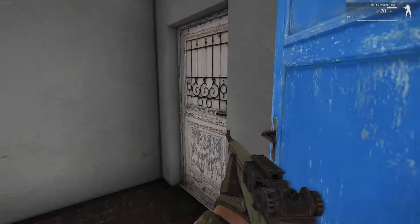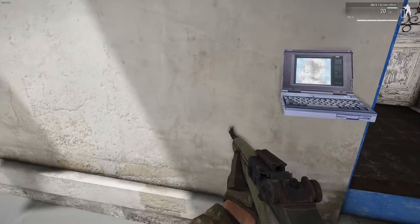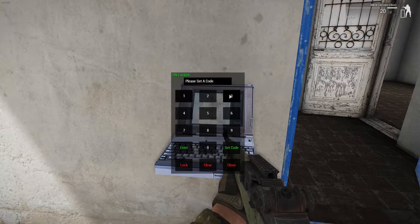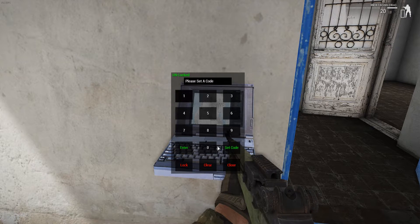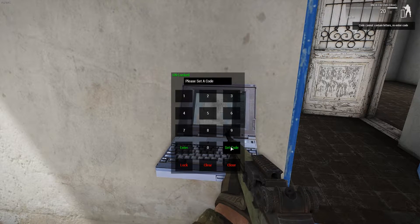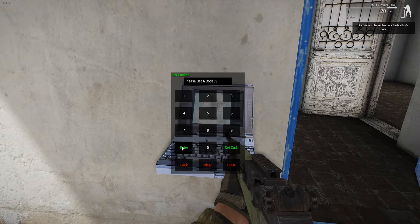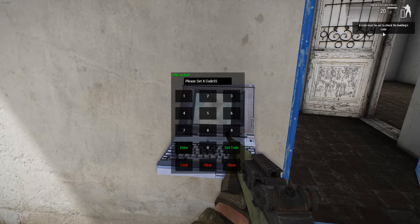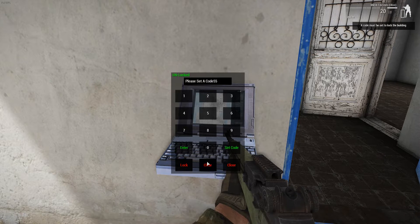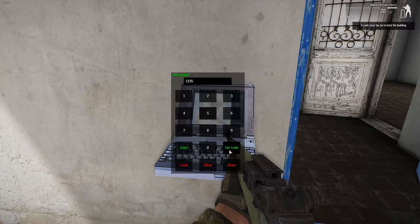As you can see, all the doors to the house are unlocked. So we're gonna go ahead and open up our little code lock here and set a code. It has a couple of validation rules: you cannot set a string as a code — it can only be strictly numbers, so you have to make sure you clear it. When you hit enter, a code must be set, and same thing when you go to lock it. So go ahead and clear — we're gonna do 1, 2, 3, 5 for this door.